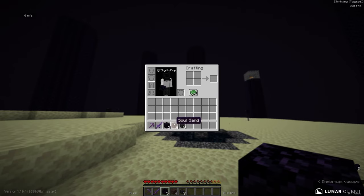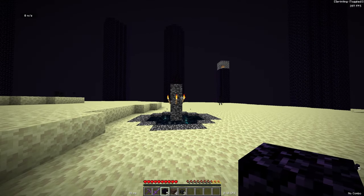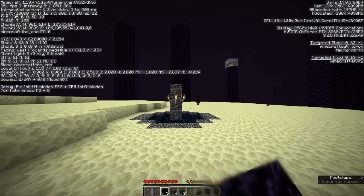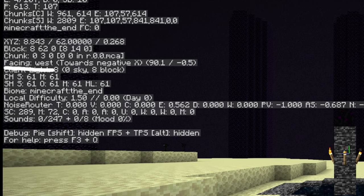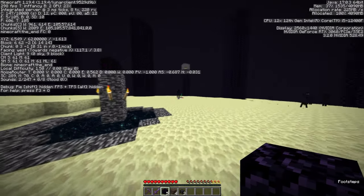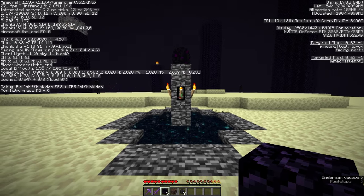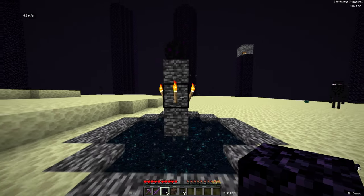Have obsidian or soul sand and three Wither Skeleton Skulls ready. If you're on Java, press F3 and you'll see in the top left of your screen it says the direction you're facing. You want to be facing west. If you go to the other side of the End Portal you'll see it will say facing south, so once you have found the west side you're ready.